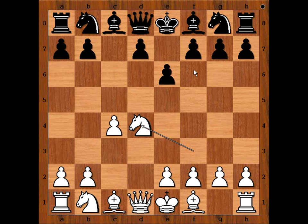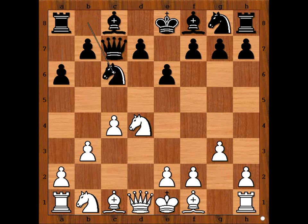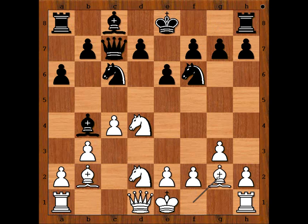Knight to F6 is the most popular move in this position. We have Queen to C7, a less played move, attacking the pawn on C4, defending A6, defending B5. G3, Knight to C6, Bishop to B2, Bishop to B4, check. Blocking, Knight to F6, Bishop to G2, attacking the Knight, defending. Black to move.